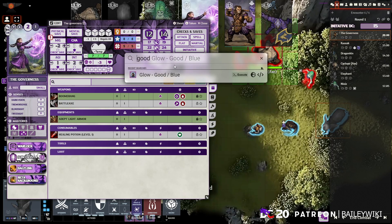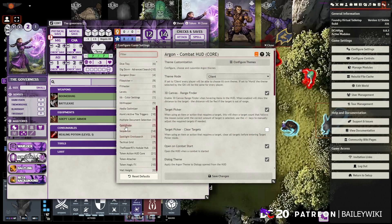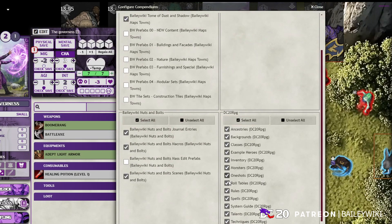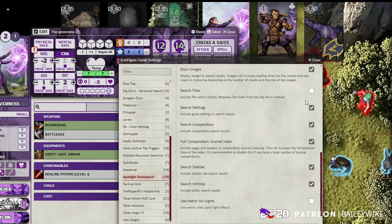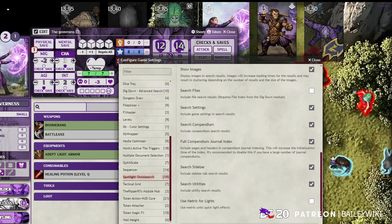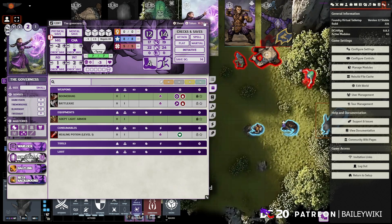There's a lot you can do with Spotlight Omni Search. One important setup tip: go to Configure Compendiums and make sure all your DC20 compendiums are ticked so they surface in results. Also consider enabling Full Compendium Search — it's off by default but searches deep into journals, which matters for DC20 since journals contain subtopics you'd want to search. Tick that on and you'll have all rules at your fingertips.